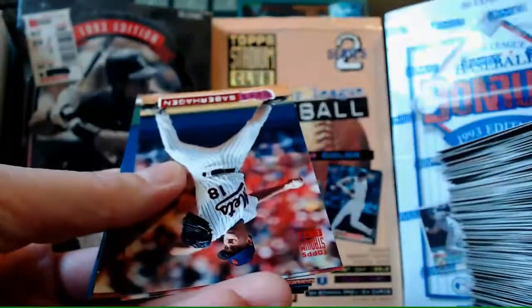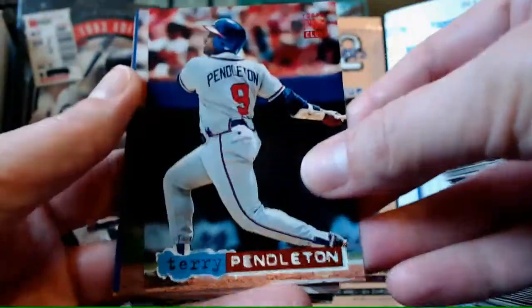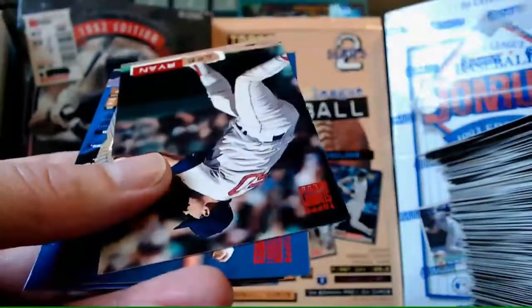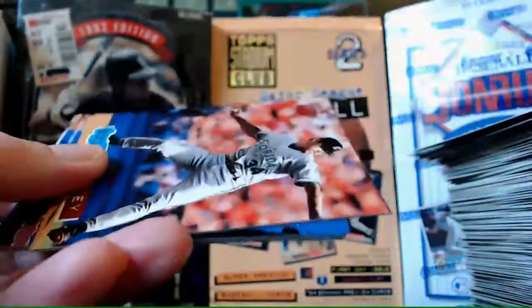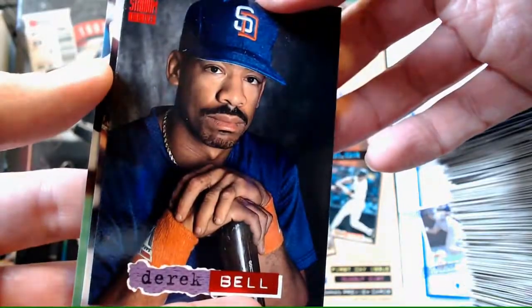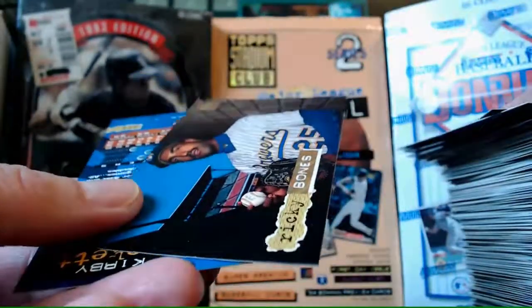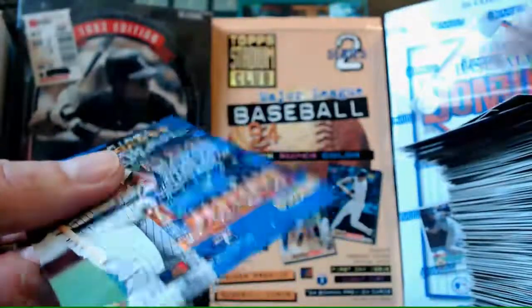David Cohn. Brett Saberhagen - come on Sabes! Terry Pendleton. Jack Voight again - I don't know who Jack Voight is. Kenny Rogers. Ken Ryan. Andy Ashby. Brian Harvey. Derek Bell - pretty cool card. Roger Clemens Quick Start again - I already saw that. Ricky Bones - great - parallel. And Kirby Puckett.